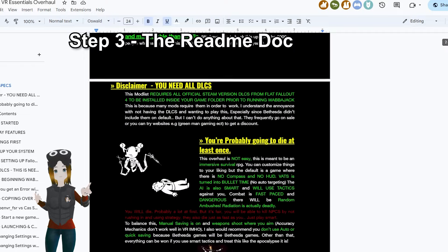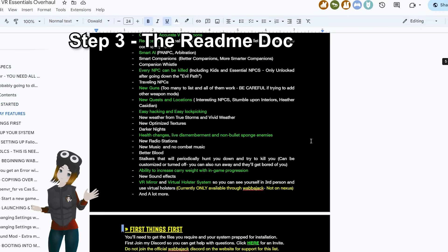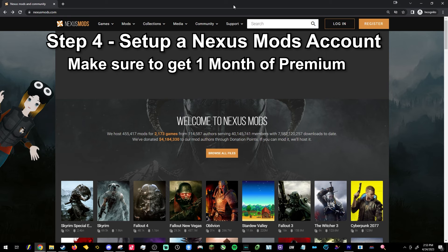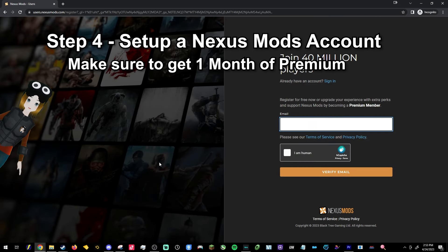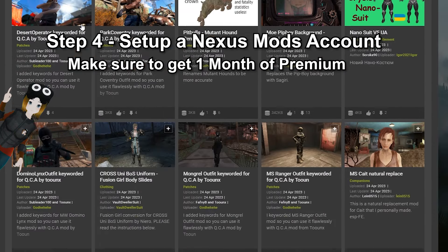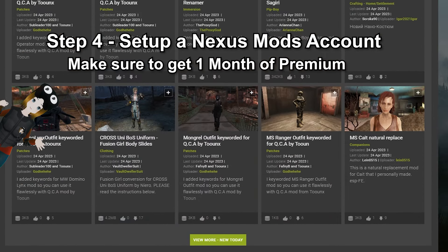Step 3: Take a glance at the ReadMe doc which I have linked in the description. You can have that doc open and follow along with this video, but that doc has much more detail than I can do in video form. Step 4: Set up a Nexus Mods account if you don't already have one — also linked in the description. And, this is important, get Premium. This is needed for some of the mods to download properly. A month of Premium is $5 or less, and you can cancel after installing this.